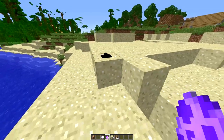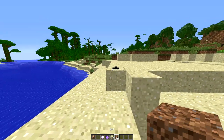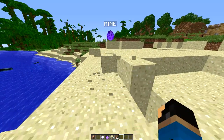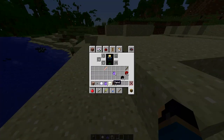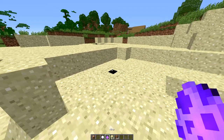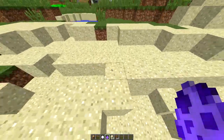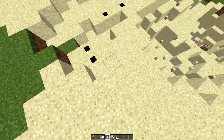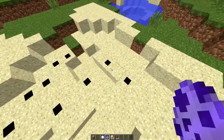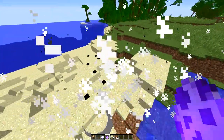Also, if you accidentally place one down and you're sitting there like, oh, I do not know how to get this thing off — what you're going to do is break the block underneath, and there you go, you get your mine back. That's it for the mines. It's a pretty cool thing to play around with, especially on a server. This would probably be the best trolling item ever — just make a whole minefield. That is it for the landmines.